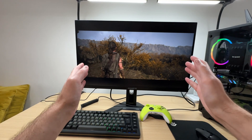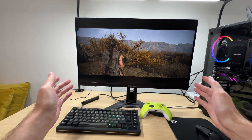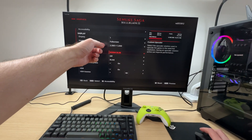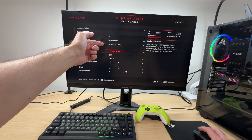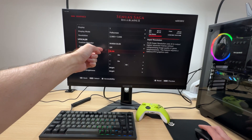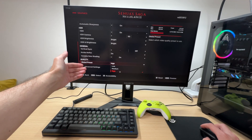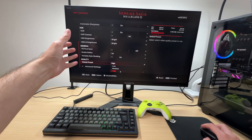Let's start with one of the most demanding AAA games to date, Hellblade 2. We'll be running this game at native 1440p resolution using DLAA and the high graphics preset, which is the highest option available and also includes ray tracing.